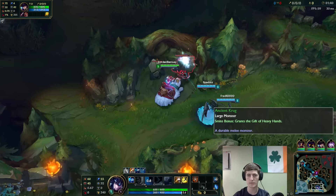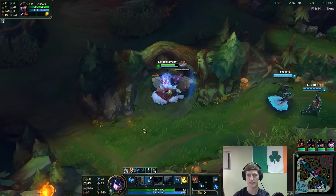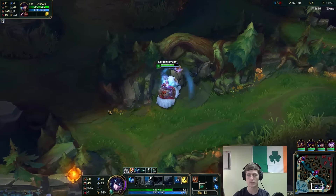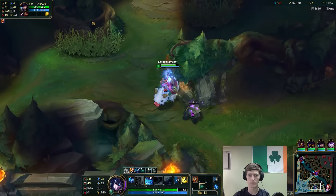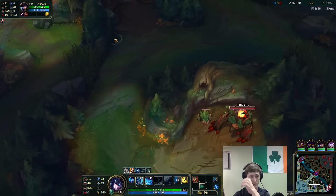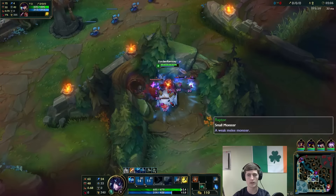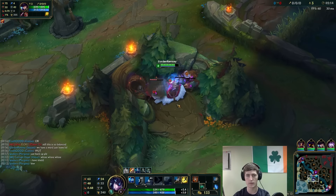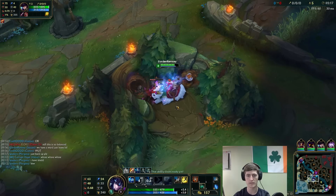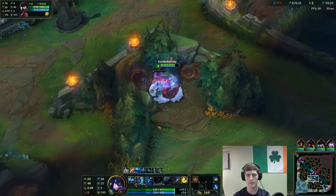I'm going to be maxing W, that's pretty standard. Need to go full tank this game - they have a decent mixture of damage. We'll use our W as an auto attack reset, so throw one regular auto attack and then slap them with a W. We'll save our W because it's a really long cooldown, just kite this little guy all the way to the raptors, pick up our Q at level 2. We'll use our second W on these just to clear them - it'll be back up just in time.